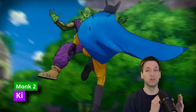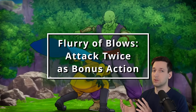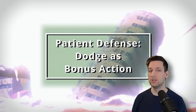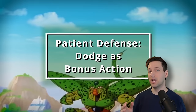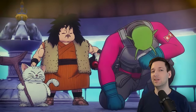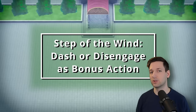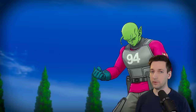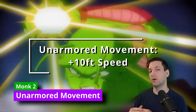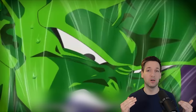At second level of Monk, you get Ki. You have an amount of Ki points equal to your level in Monk. You can spend them on things like Flurry of Blows, so as a bonus action instead of attacking once you can attack twice. Or you can spend it on Patient Defense to take the Dodge action as a bonus action. Or Step of the Wind, so you can Dash or Disengage as a bonus action and your jump distance is doubled. Also at second level, you get Unarmored Movement, boosting your movement speed by 10 feet.